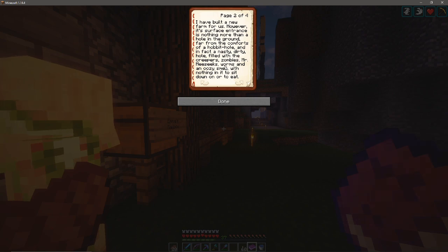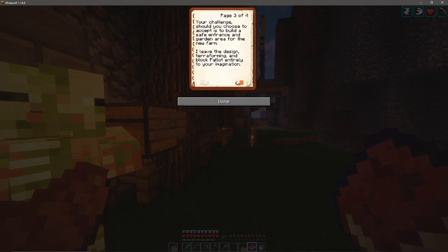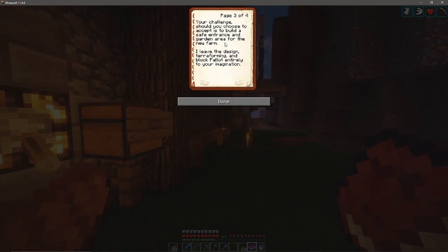And in fact a nasty dirty hole filled with creepers, zombies, Mr. Meesey, okay worms and an oozy smell but nothing in it to sit down on or to eat. Your challenge, should you accept it, is to build a safe entrance and garden area — leave the design, terraforming and block palette entirely to your imagination. Upon successful completion of your challenge you'll receive 32 diamonds!